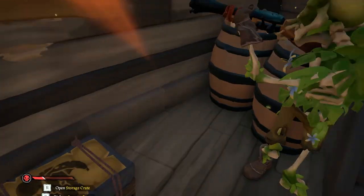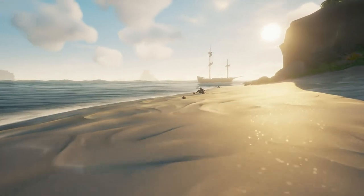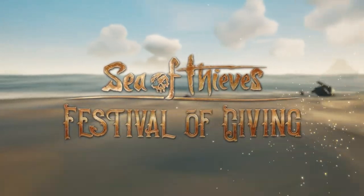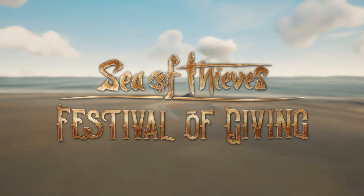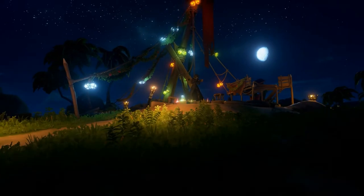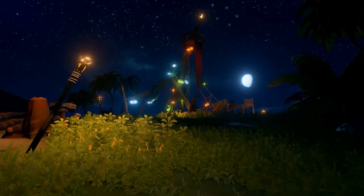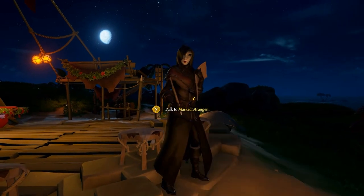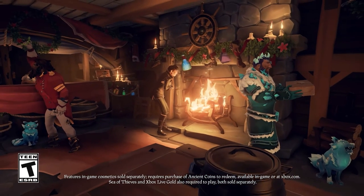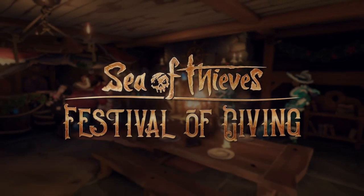I'm just going to go over a little bit of Sea of Thieves history — you can skip ahead if you want. Back near the beginning, in December of 2019, an update came out called Festival of Giving. This update added several things, including a revamp to the Reaper's Hideout before it was called the Reaper's Hideout. It looked like this — just a crow's nest, a whole bunch of lanterns, and the masked stranger. In this update, we were tasked with finding humble and generous gifts to give to the stranger, and these would reward quite a few commendations.